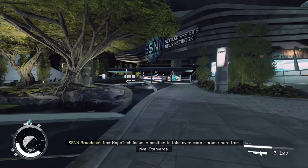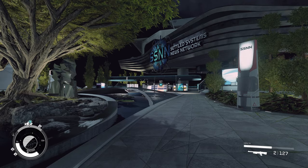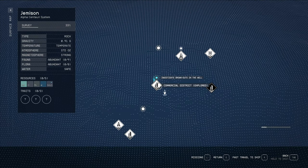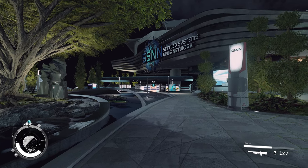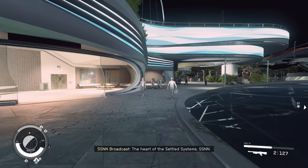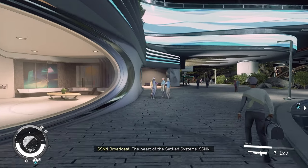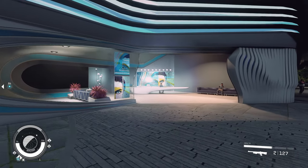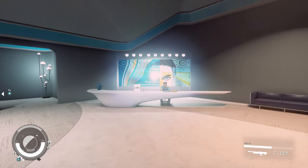If you end up starting your game and realizing you're not quite happy with your character's face or body, don't worry because you can change it later. Visit Jemison's commercial district and find the shop in Enhance, which is pretty close to the spawn area. You'll need to pay a small fee of 500 credits, and then you're able to adjust everything from your jawline to your hair color, so you don't have to live with seeing that horrible monster you created.